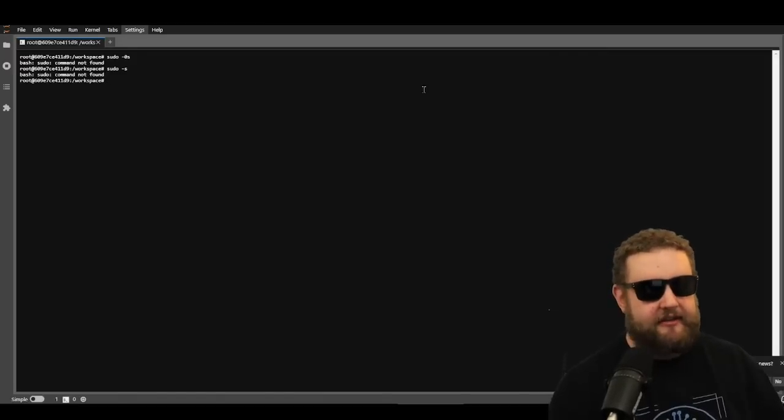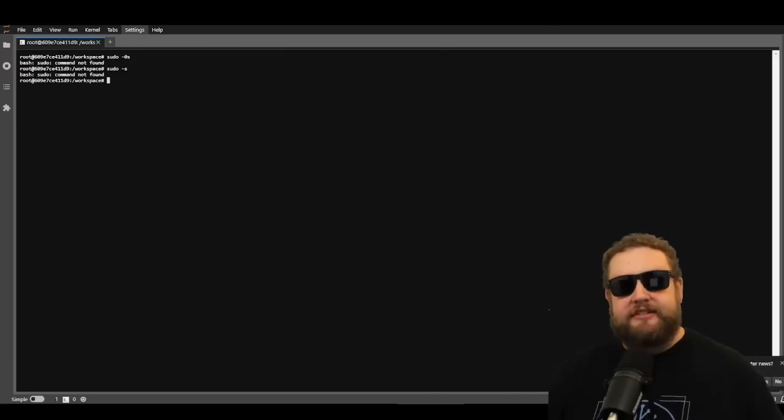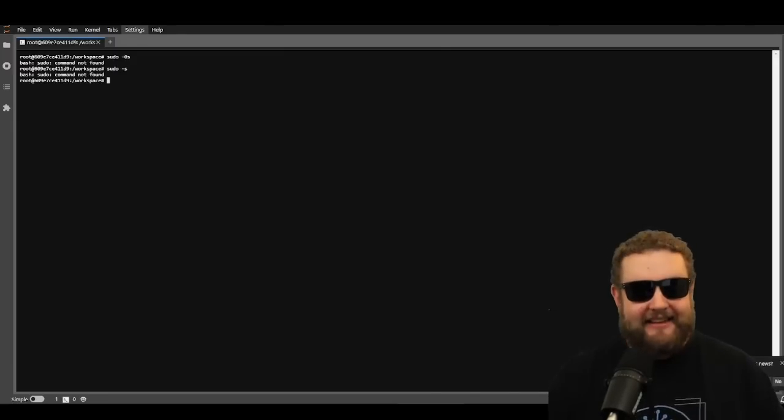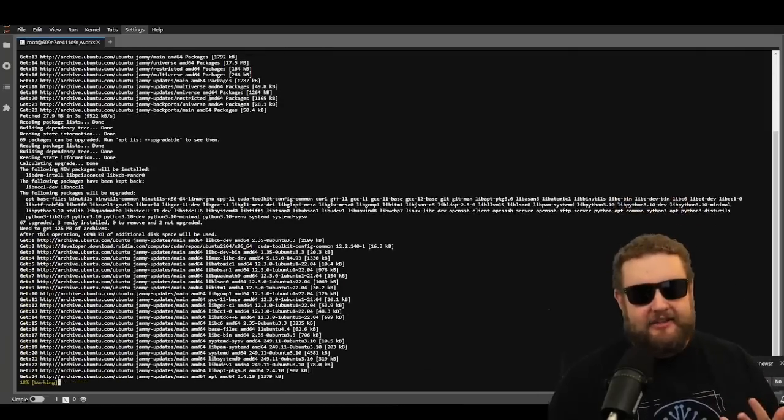I'm going to run through these commands one at a time, talk about what they do, and we'll see what happens when we run them. The guide I'm posting will have all the commands listed as sudo, but if you're running as root just omit the sudo — do not type sudo. For example, the first command says 'sudo apt update'; I'm going to leave the sudo out and just paste 'apt update' and 'apt upgrade -y'.